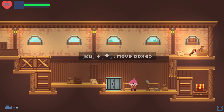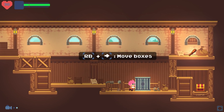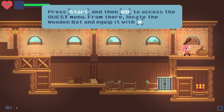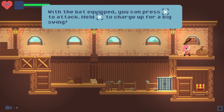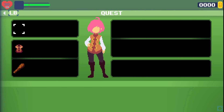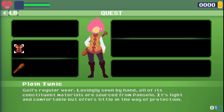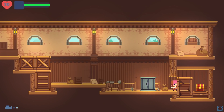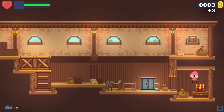This is probably the communal warehouse. Move boxes. We got a wooden bat — it's good for baseball and for fighting. Press Start, then Right button to equip it. With a bat equipped, you can press X to attack. Hold X to charge up for a big swing. I can get to the treasure chest through the power of vandalism. Hell yeah, vandalism.